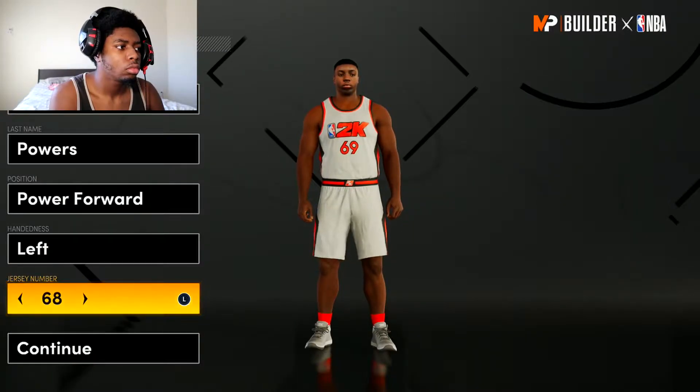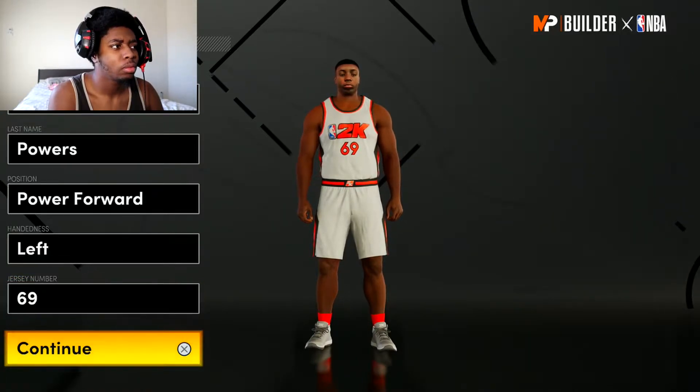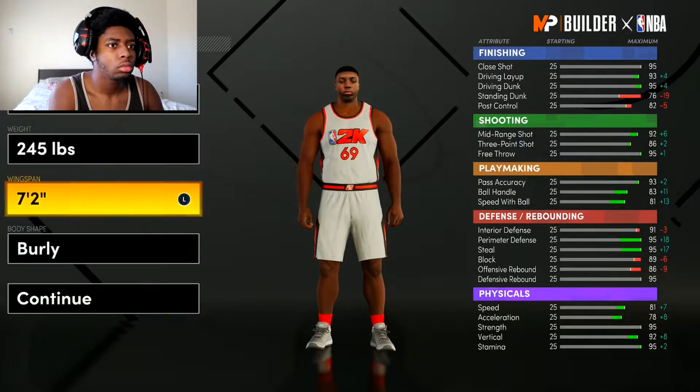Next gen. So the first step to getting better at NBA 2K21 is to make a 6'7 power forward. Make your player 6'7 and most importantly make it a power forward. And that, my friends, is how you get better at NBA 2K21.